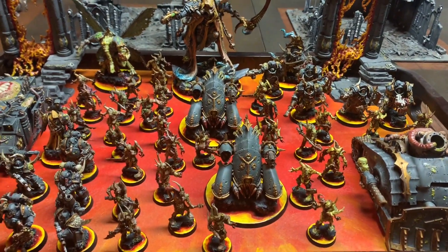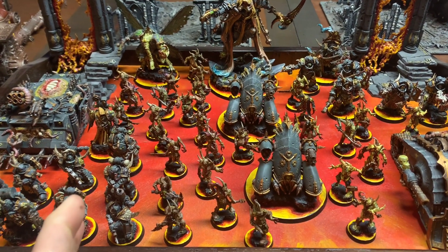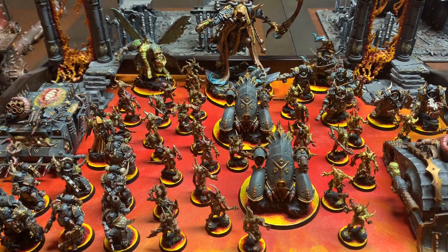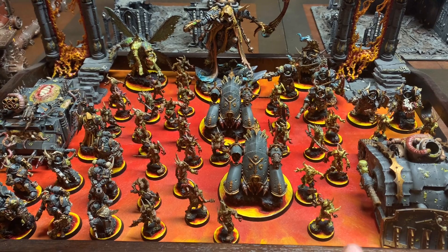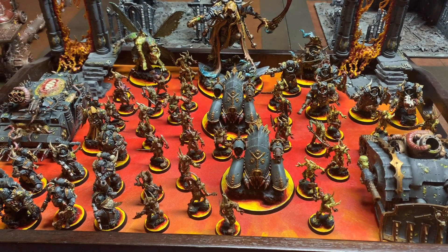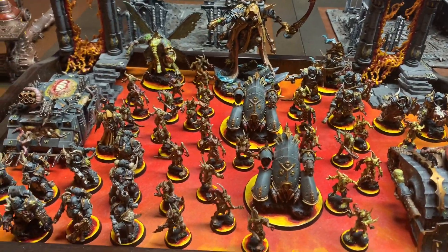I'm kind of torn on secondaries. I do like the Despoiled Ground secondary, but I just don't have enough Bubonic Astartes units to do that effectively. So I think I'm going to probably do Engage on All Fronts. In the future, if I swapped one unit out for a Hellbrute — since they're a Bubonic Astartes unit — that might work. The other option is Spread the Sickness. I think you can maybe expect around nine points from it, but that would really depend on how many objectives are on the board.